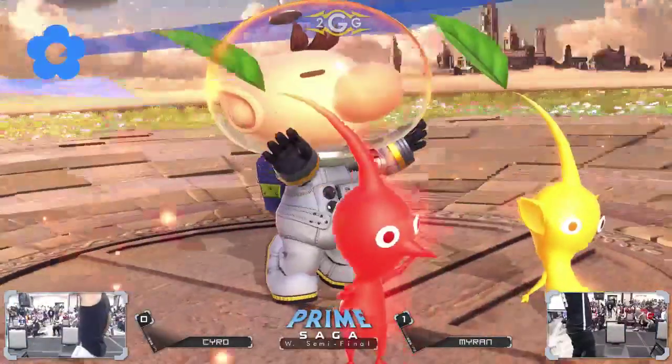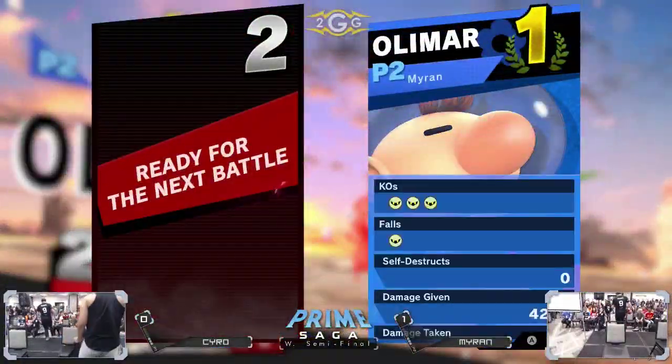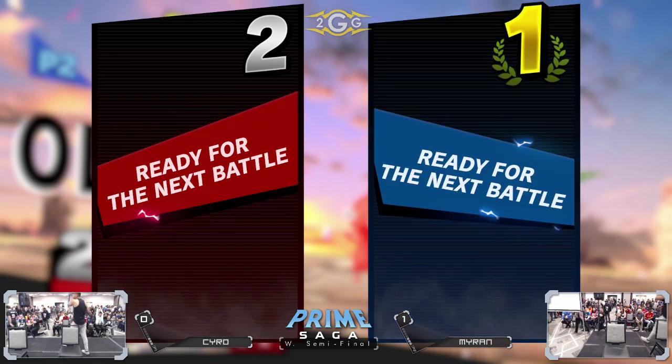Two-stock from Myron — 2-0. Strong Olimar display that we expect to see from him. Honestly, it's just rough — really rough to get in on this character. Sometimes you either get the Olimar matchup or you don't.